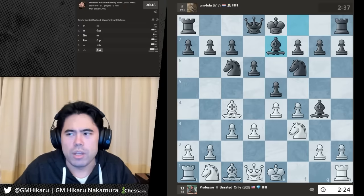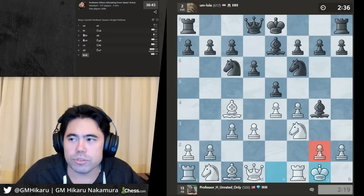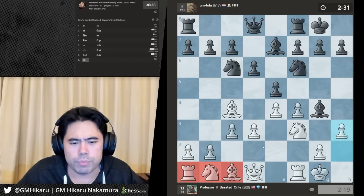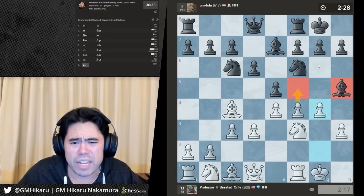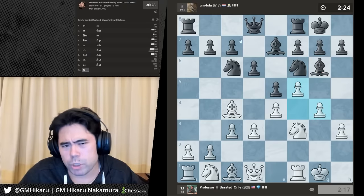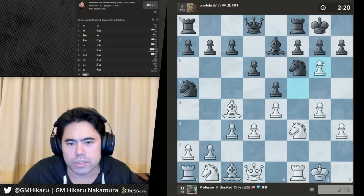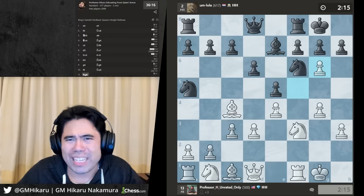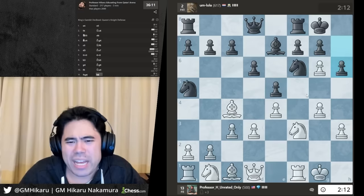He gets bishop e7. Thanks Martin for the 22 months. Let's castle here and play h3 — I want to force him to take so I can take, then bring these three boys to the party. He gives me g4 and f5 — he just trapped his bishop. Whenever you bring a bishop out to pin the horse you have to be very careful that when you retreat to h5, g6 doesn't trap it with the pawns. The idea behind the King's Gambit is quick easy development and easy attacking targets.